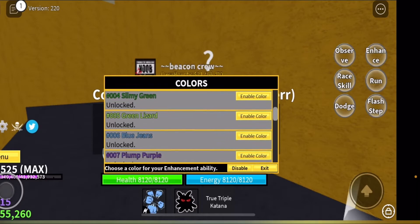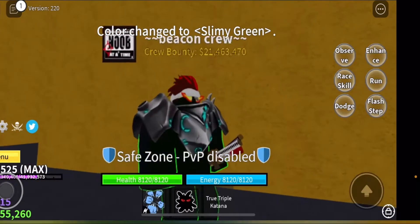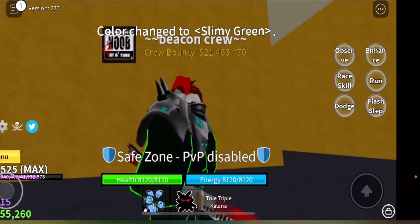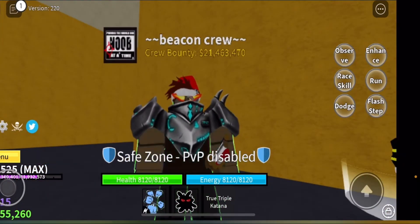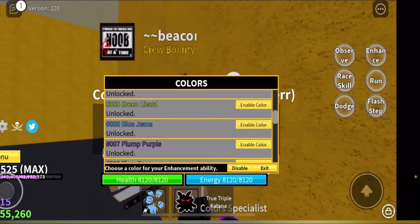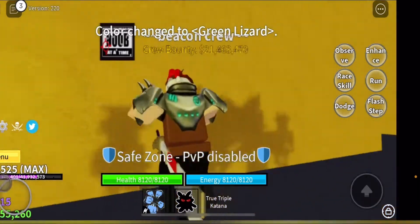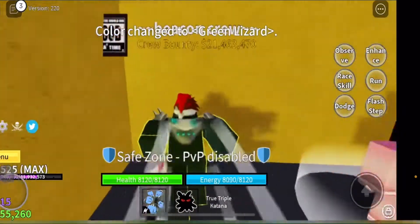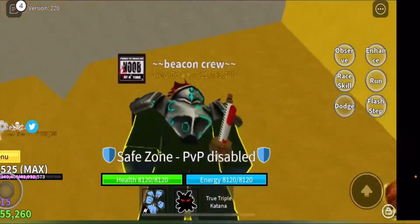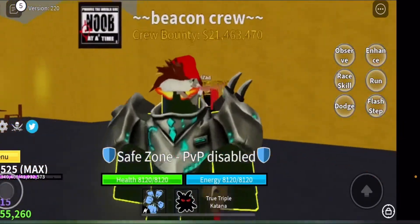Next is Slimy Green — yeah this is a good color, it's alright. Then Green Lizard — oh my god it's so bright. It's kind of yellowish but it's pretty good.